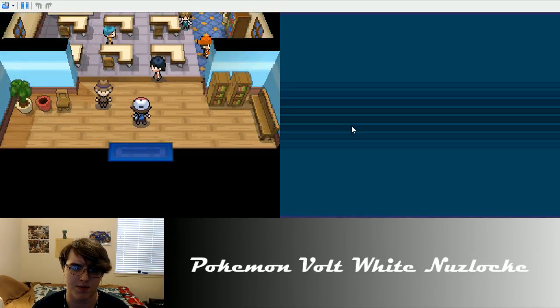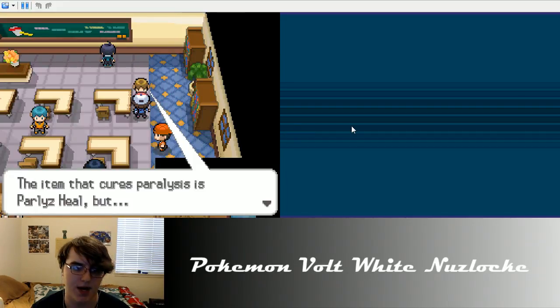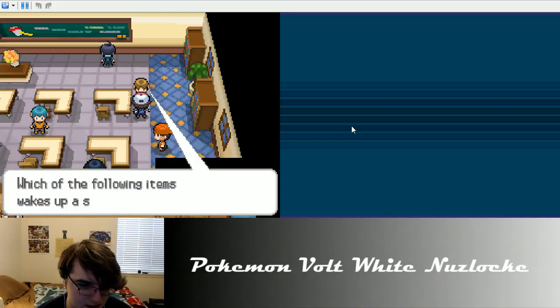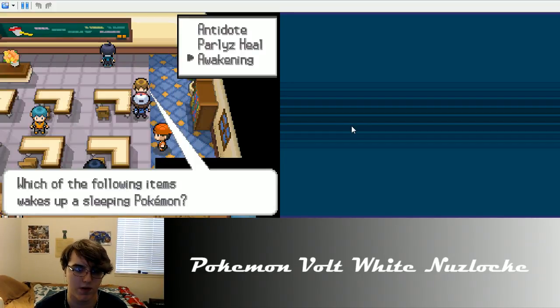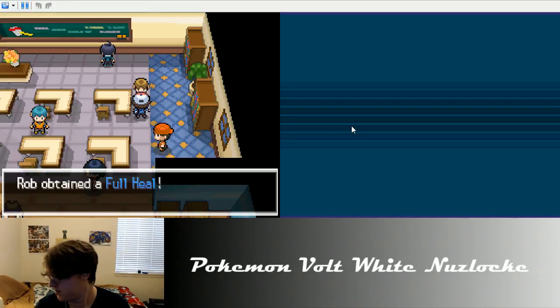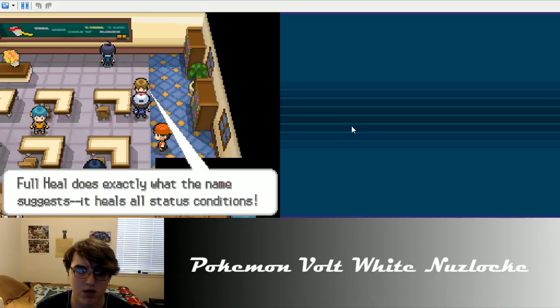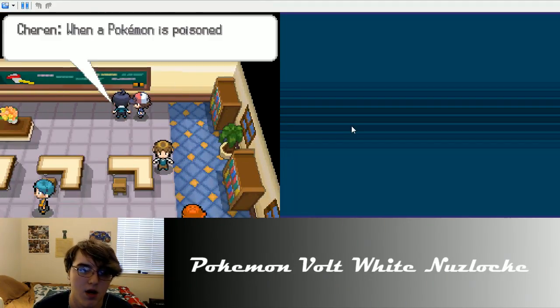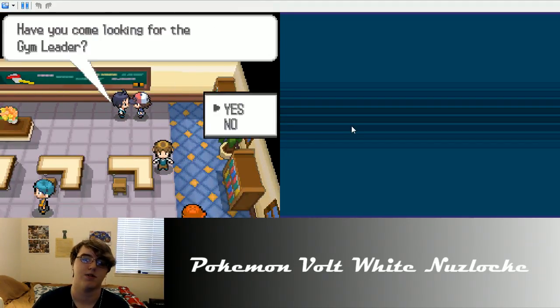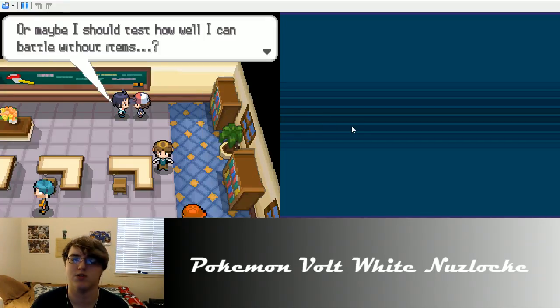Talk to all the people in the trainer school - I think this is the only person you really have to talk to. I'll take a quiz: which of the following cures poison - Antidote. The item that cures paralysis - Paralyze Heal. But which of the following items wakes up a sleeping Pokémon? Look at that - we got a Full Heal! Beautiful. Put the Full Heal in the case. Yeah, let's battle - let's do it, Cheren.